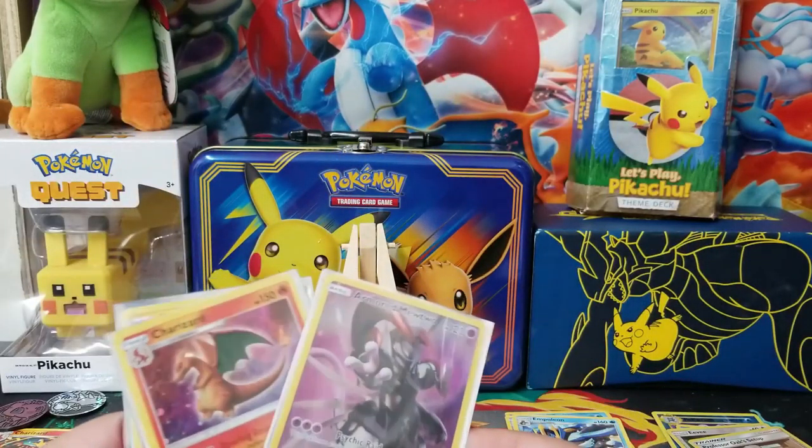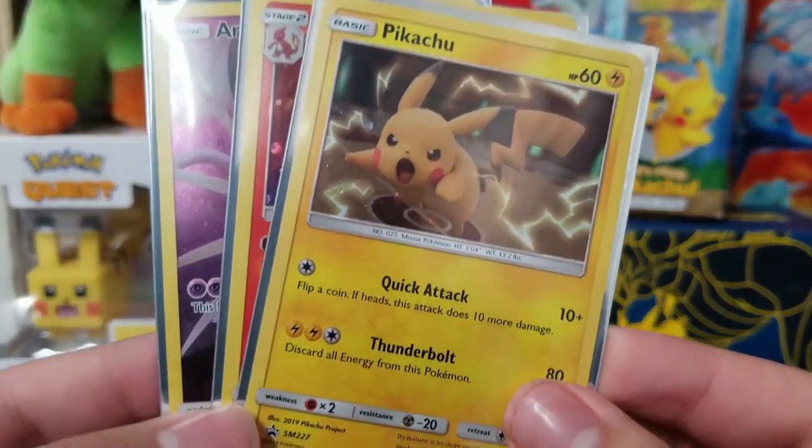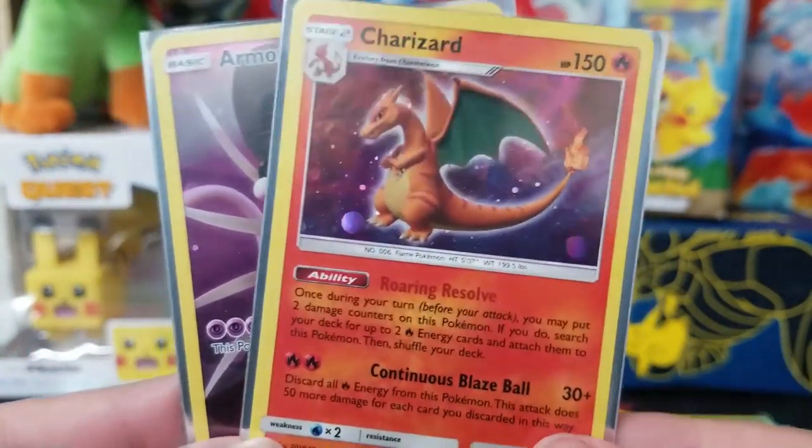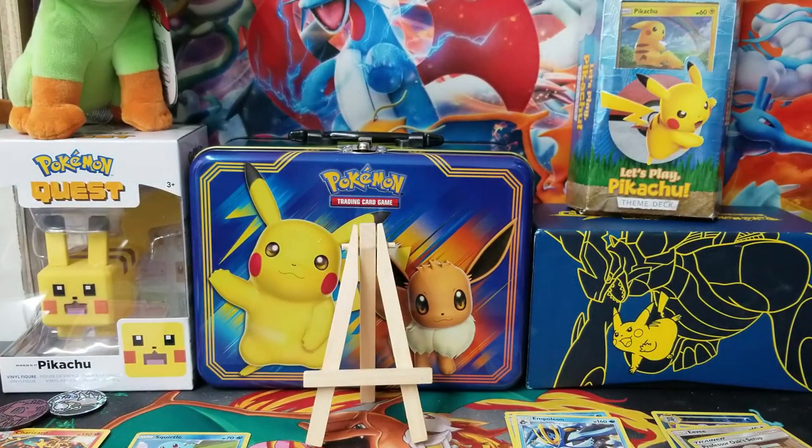The other packs could have been a lot better, but we did get these three promos out of the tin: the Pikachu, Charizard, and this awesome armored Mewtwo. If you guys enjoyed the video, don't forget to subscribe and hit the like button, and I'll see you all next time!